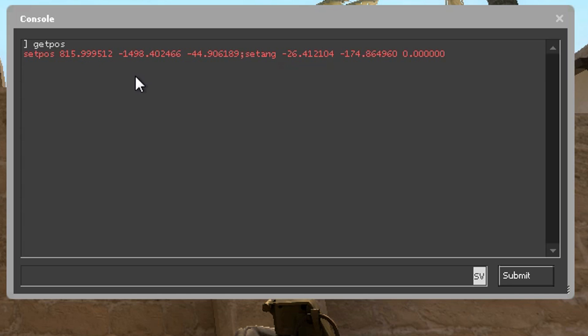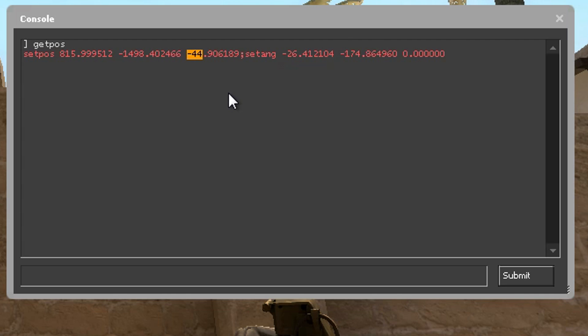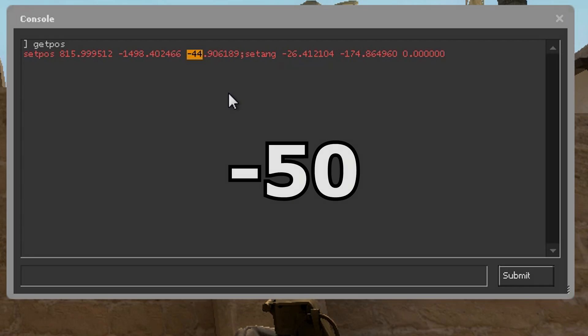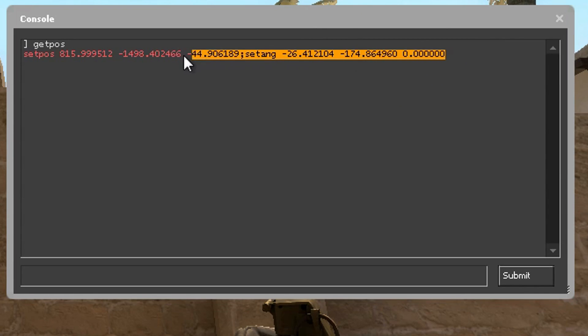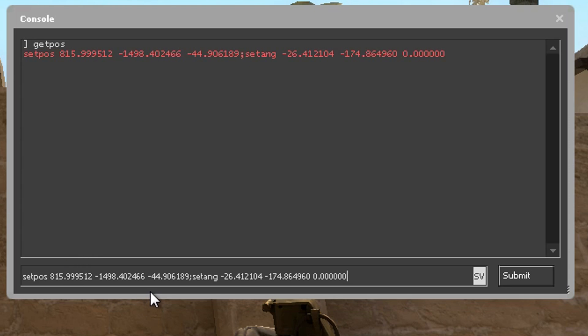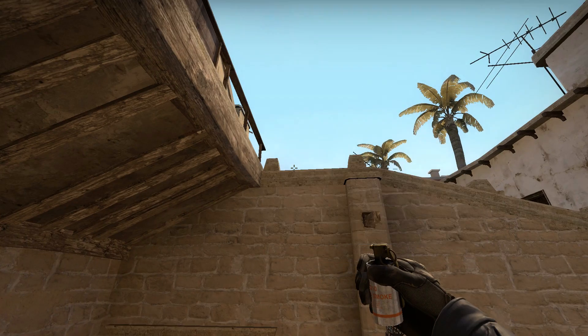The third group of numbers represents the height, or you can call it the z-axis. All you need to do is subtract this value by 50. So if you have for example 92 you change it to 42, or if you have minus 40 you change it to minus 90. In this scenario, as you can see, I have minus 44, which means I need to change this to minus 94. Now move yourself and try it out.